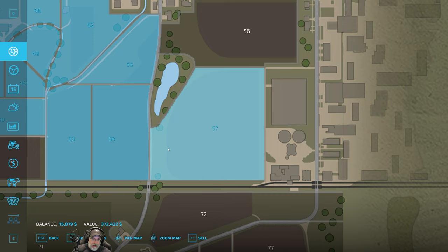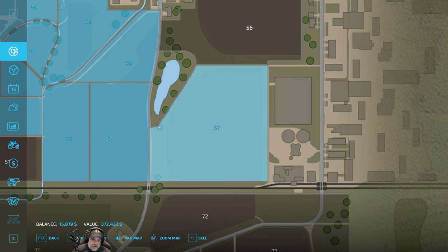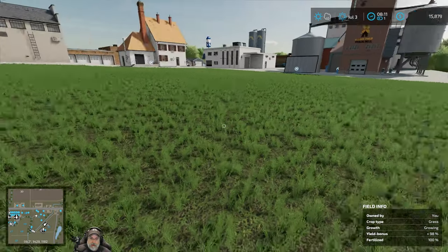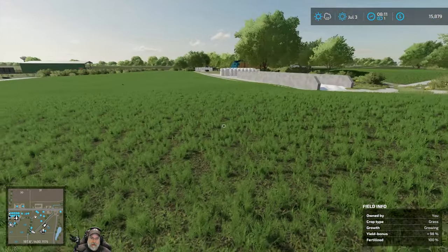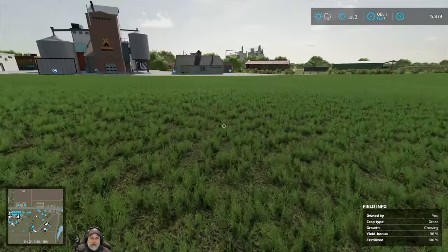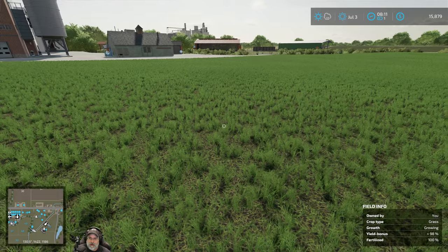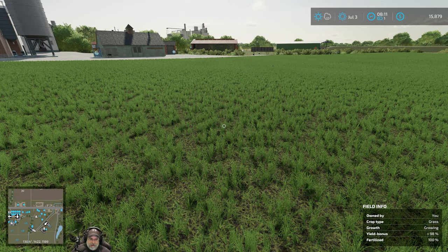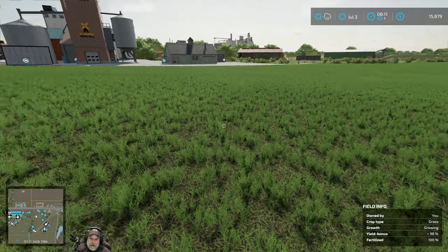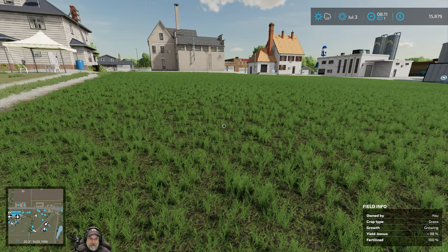We're going to have a few trees to clear along here and we're going to expand this field pretty much all the way to the border, like we've done with almost all of our other fields. So that's our first large field purchase of this series. Pretty neat that we own that now and will own it for the rest of the series. That leaves us with $15,879 of operating cash, which I think we'll be okay with.